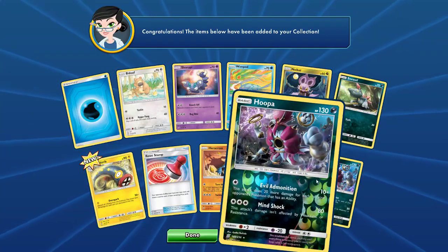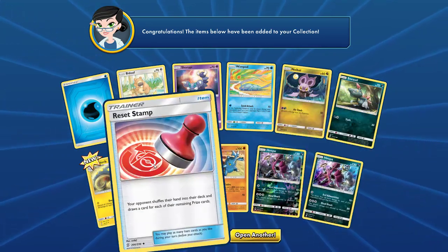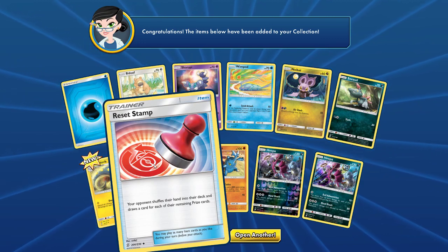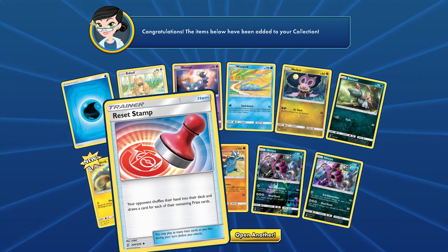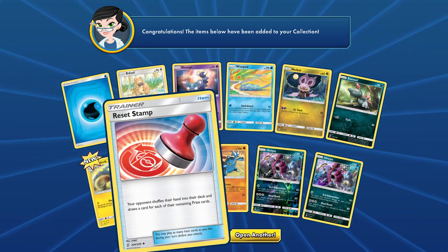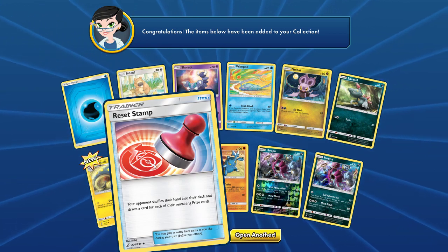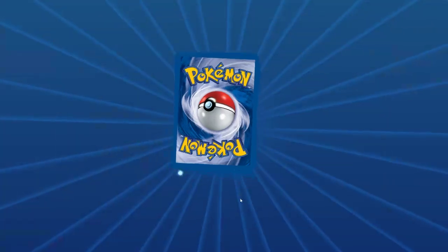Double Hoopa — what are the odds? Very cool. Reset Stamp — absolutely a format breaker. Your opponent shuffles their hand and draws a card for each of your remaining prize cards. I think this can turn games around — we all know it can. It's like a N but only affecting the opponent. Very cool, it's gonna be good.